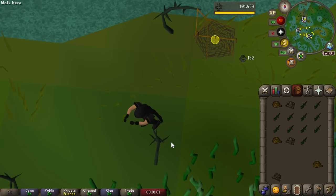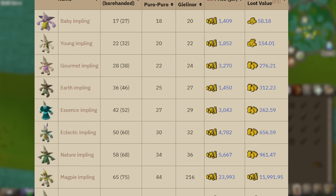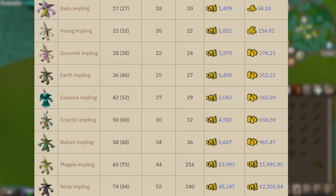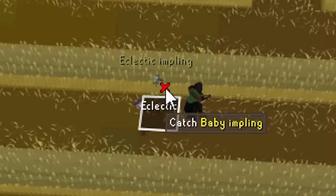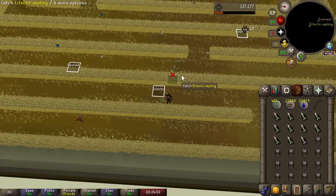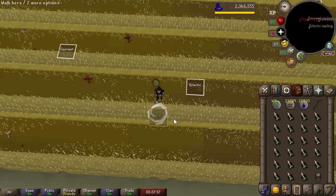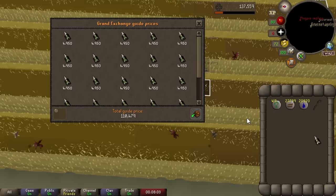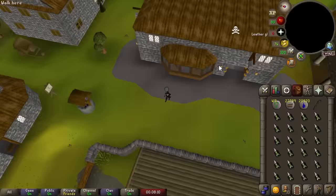Level 50 Hunter unlocks eclectic implings, which sparks an idea. Catching implings in Puro Puro is actually a really good money maker. Dragon implings are worth 400k each, magpies are 30-40k, and eclectics are 6k. Taking a quick break from Swamp Lizards to test it out — camping an eclectic impling spawn produces a full inventory worth about 110k gold, suggesting roughly 600-700k per hour. Mixing in magpie and eventually dragon implings could make the money per hour quite good.